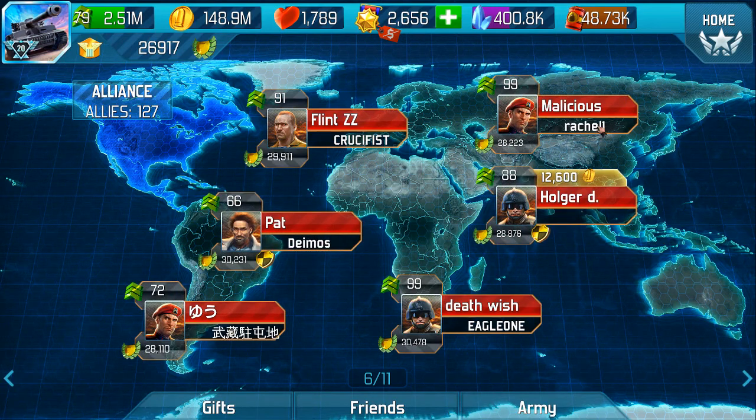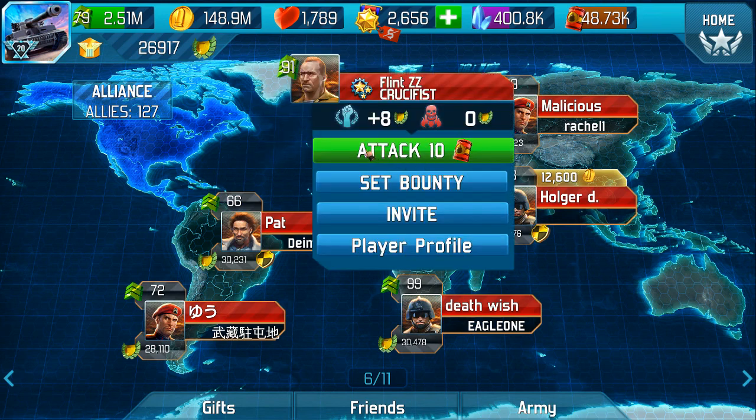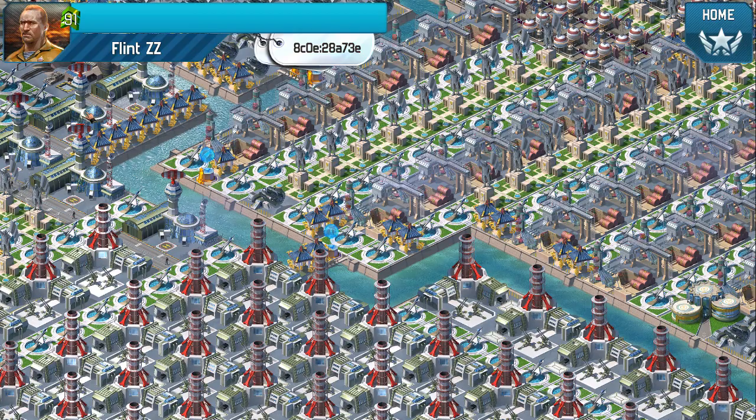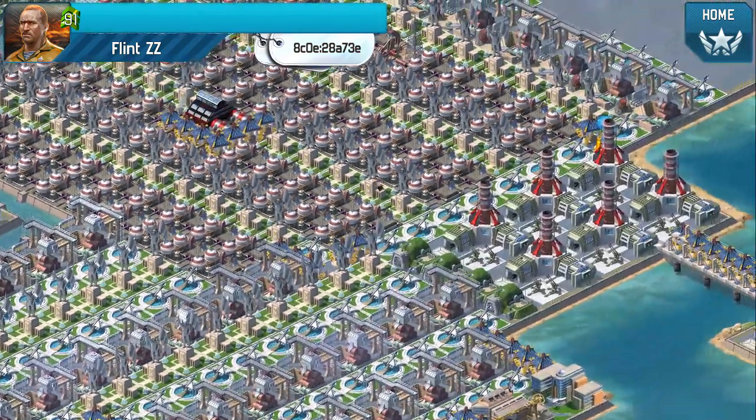When you go onto the fight menu, decide who's going to be fairly close to you. And instead of attacking straight away, click on player profile, click visit.